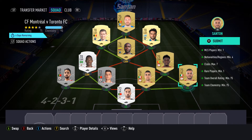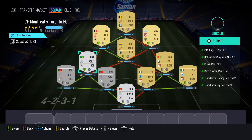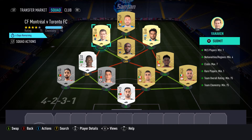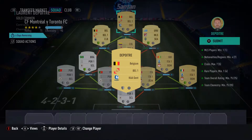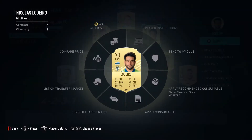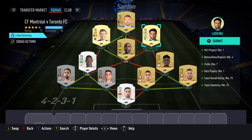I have 3 from Roma, 4 from Santa Clara from the Portuguese League — Primeira Liga — and then 2 from Club Brugge. This guy plays for Gent from the Belgian League. And then this guy plays for Seattle. I need 1 Rare, but I have 2 Silver Rare and 2 Gold Rare.